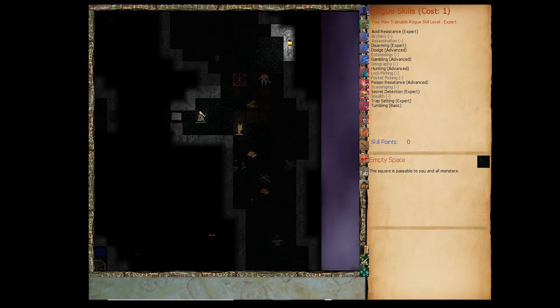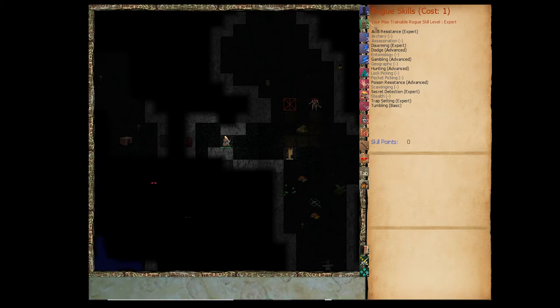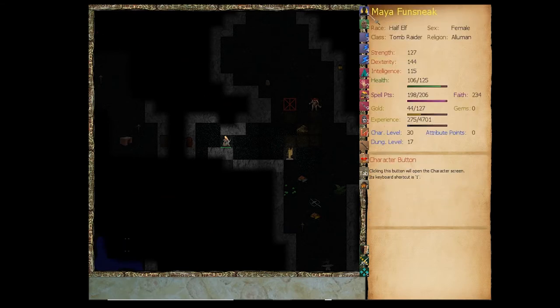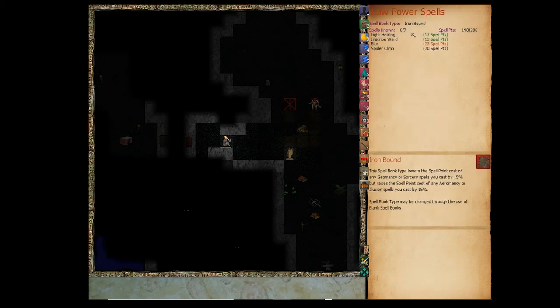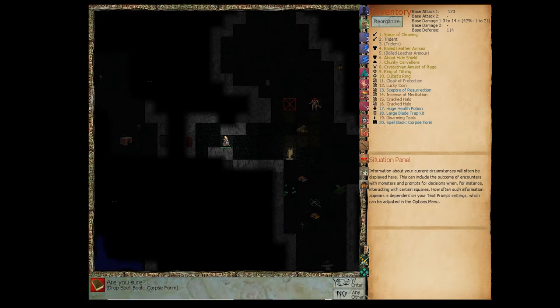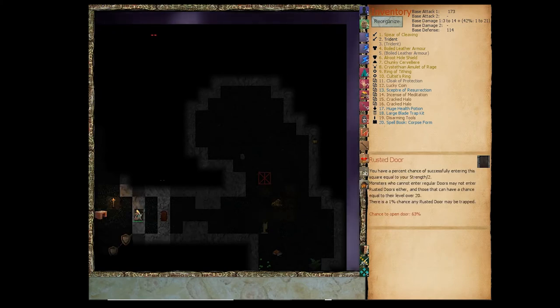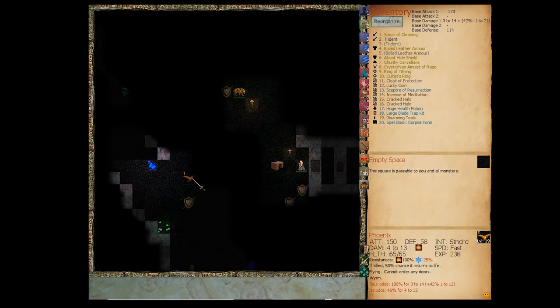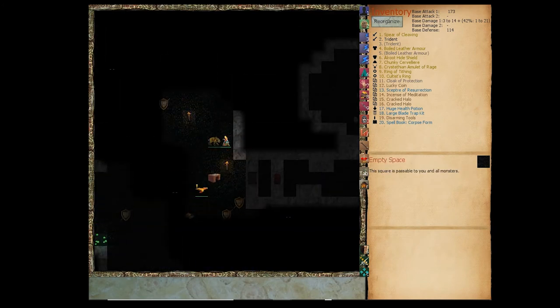Corpse Farm Spellbook — we'll never cast this. It's a high-power necromancy spell costing 70 spell points; it gives plus 30% physical resistance for 90 turns, which would be amazing, but we only have one spell to learn and will almost certainly never reach high-power spells. Let's drop it. That was a rusted door — mid-ground between heavy doors and stone doors in difficulty to open. The phoenix got out of its shackles and is flying around.